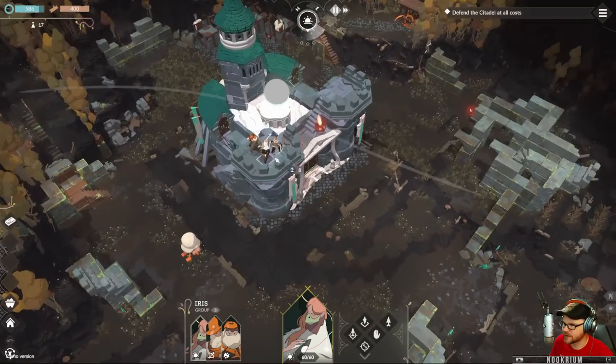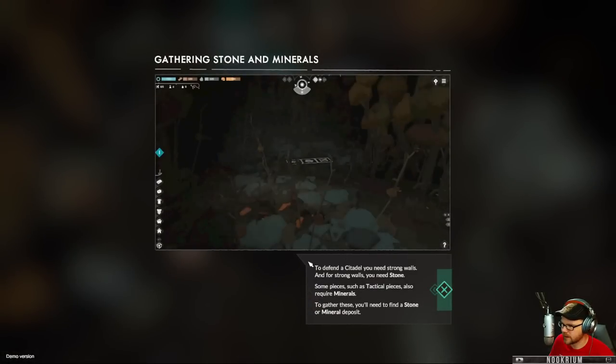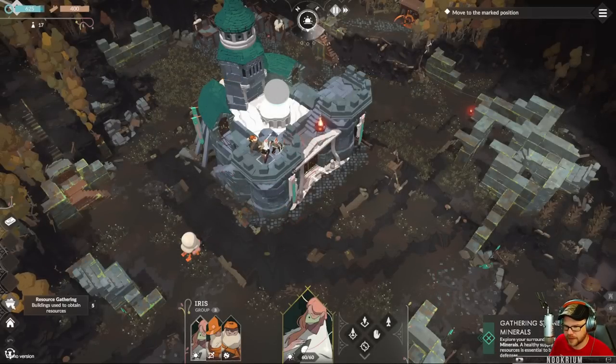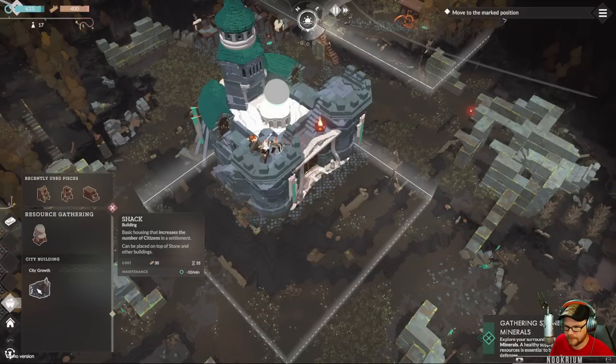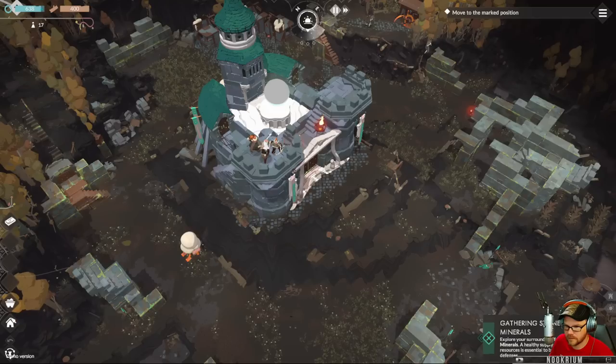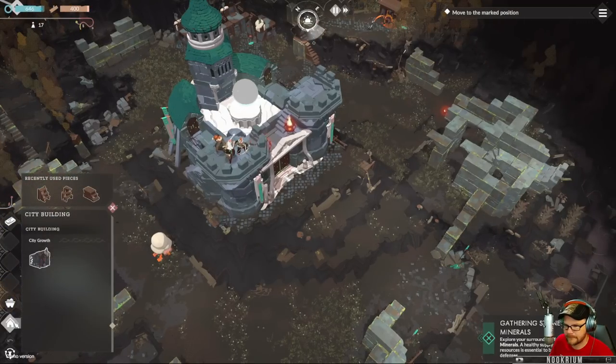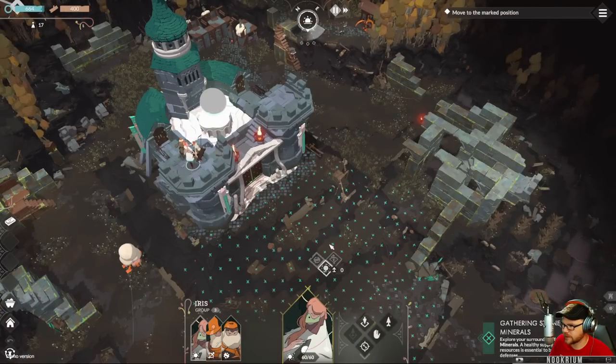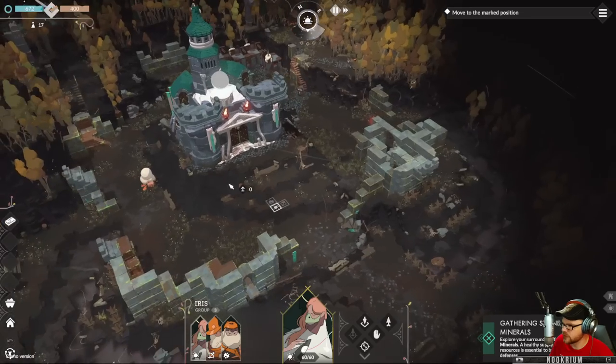Defend at all costs — you need strong walls, and for strong walls you need stone. Some pieces, such as tactical pieces, also require minerals. Mineral deposits — explore and find stone minerals.